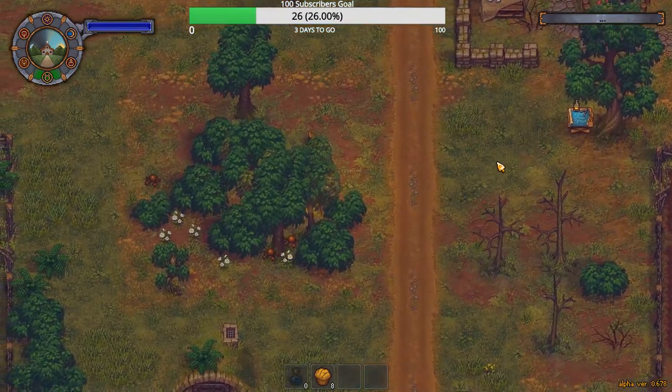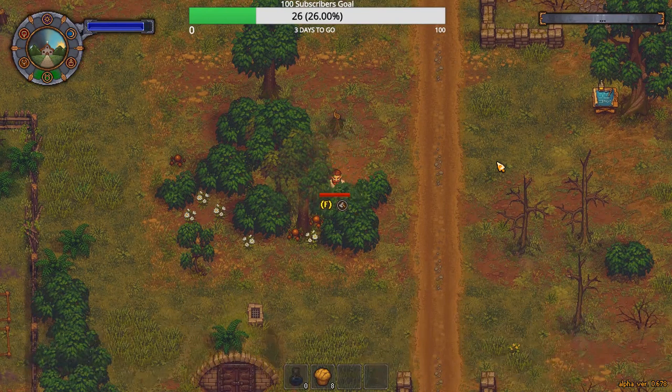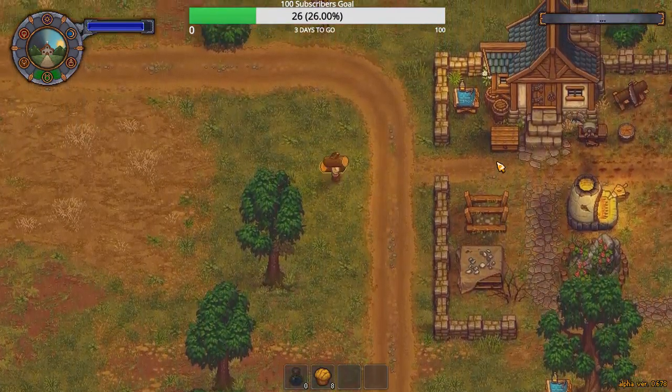I'm gonna have to go do battle with those green slimes to get more ore. I need nails — I need nails like a big dog. Alright, I got eight muffins, I'm good. But I needed flitch, so I need to cut down a tree.